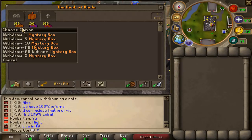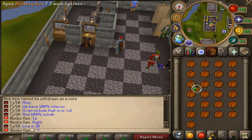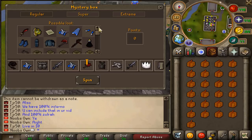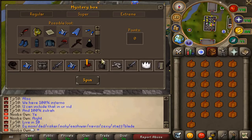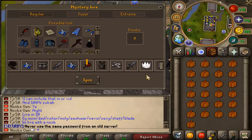Let's go ahead and open up these mystery boxes. I'll be opening 25 at once, starting from the regular mystery boxes to the legendary, and then to the donation boxes. The interface is really cool — you can see what you can get from regular mystery boxes, supers, and extremes. There are definitely a bunch of different items, and it's CS:GO style, which is also amazing. Shout out to the owner TGR.